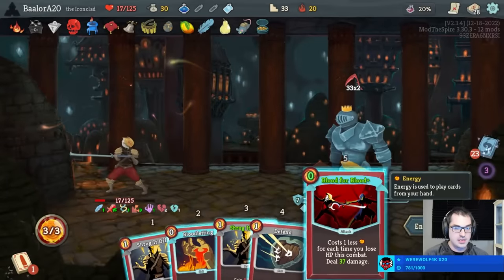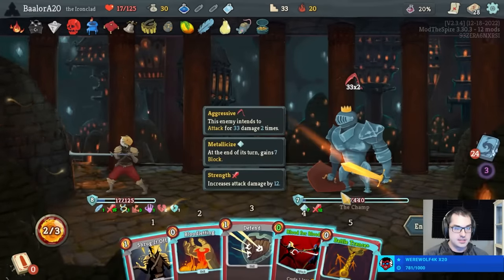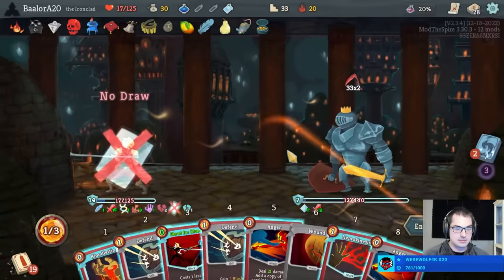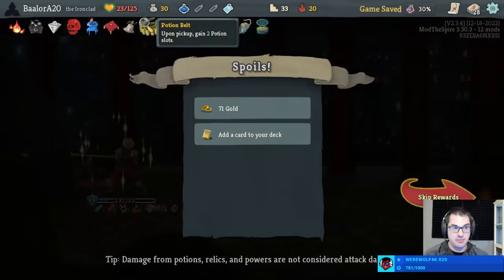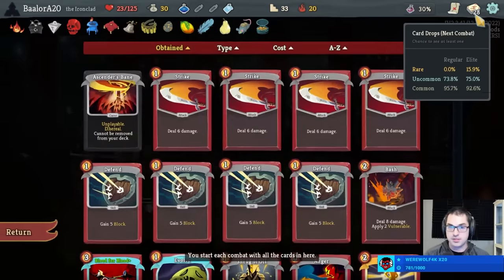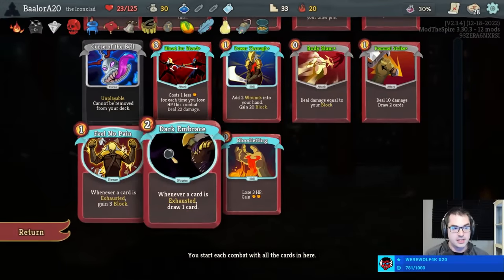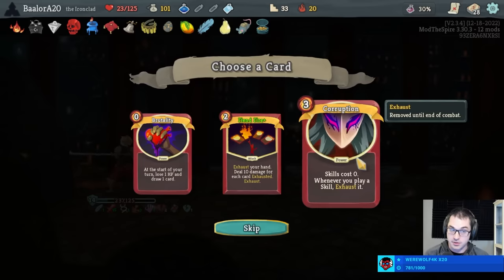It looks like we are allowed to reshuffle with the Battle Trance and try to draw into Feed here, so we might as well. Did not get there. GG Champ. That was a closer fight than I thought it would be based on entering with 100 hit points. The deck is definitely a little bit weak still, and in order to get it to be strong we're going to need to pick up cards that can exhaust other cards, which we don't actually have yet.